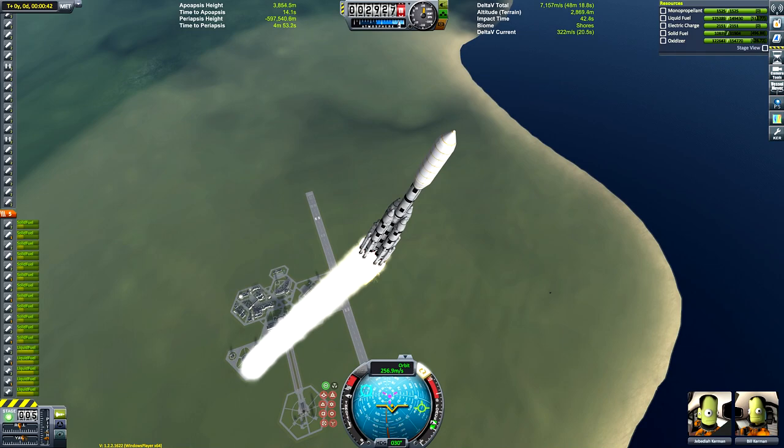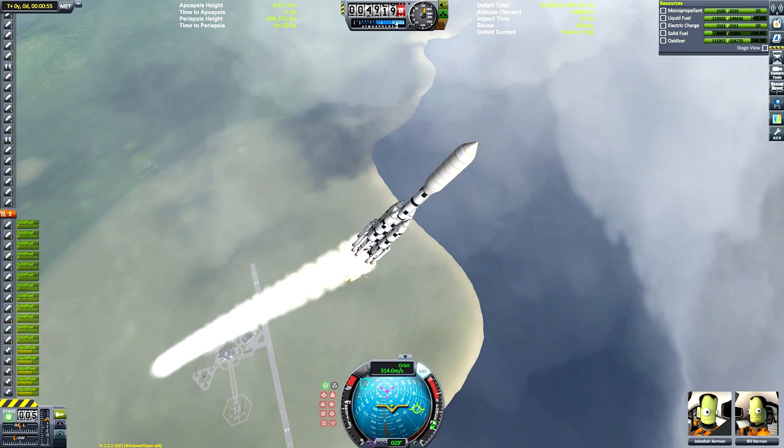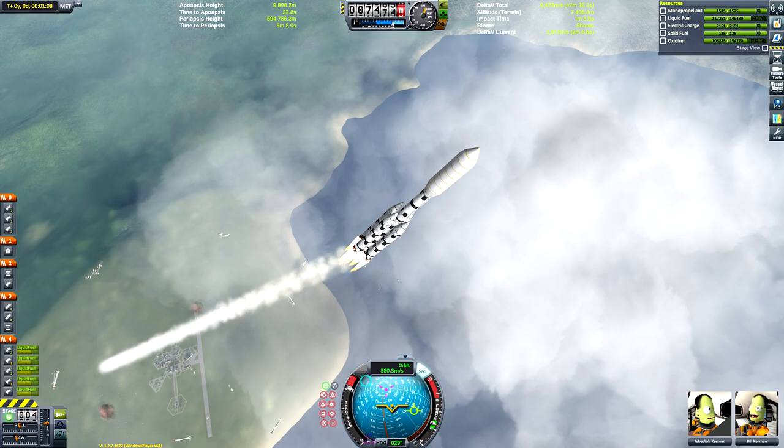Rather than doing an expensive orbital maneuver to change inclination later on, I did this by looking at the map screen and estimating what kind of navball heading I'd need. You may find it useful to apply some good old trial and error for this bit.